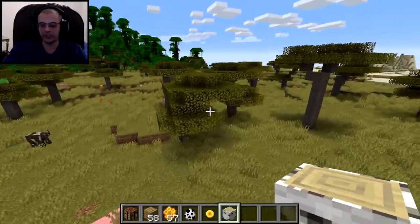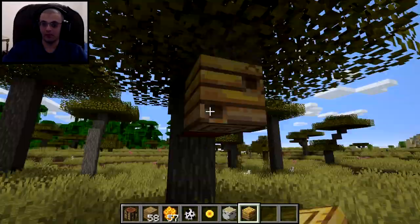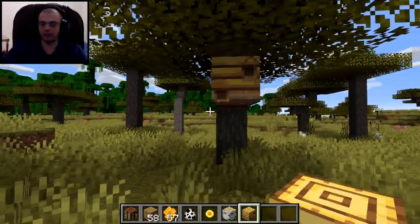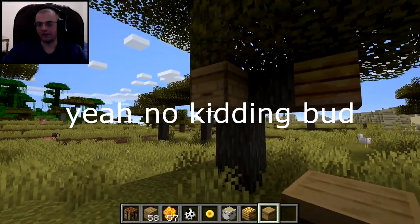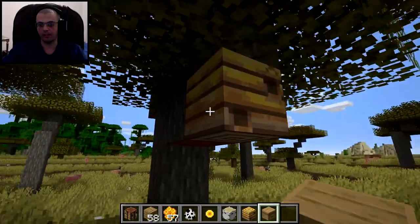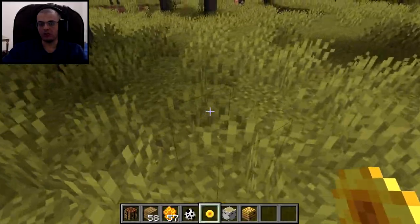Let's look for a short tree — here's one. Oh, it's called a bee nest, not a beehive. A beehive is something you craft with honeycombs, while a bee nest is the one that naturally generates in the world. That's what we're looking for.